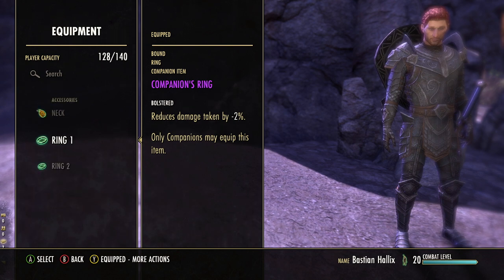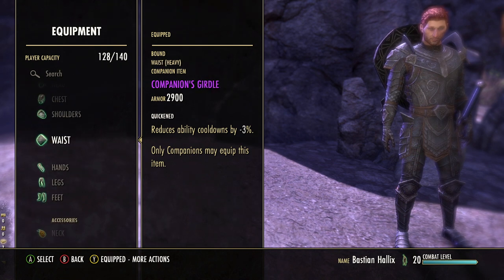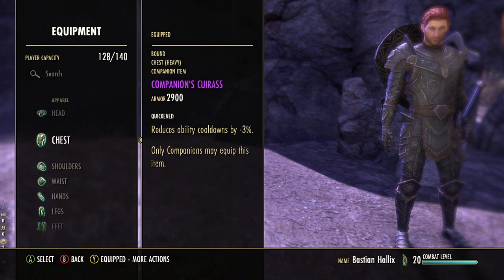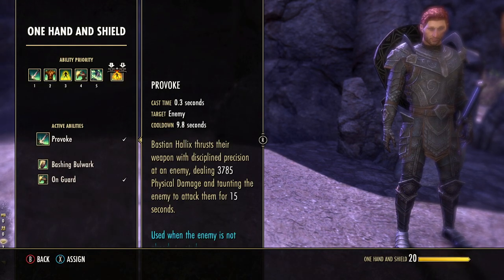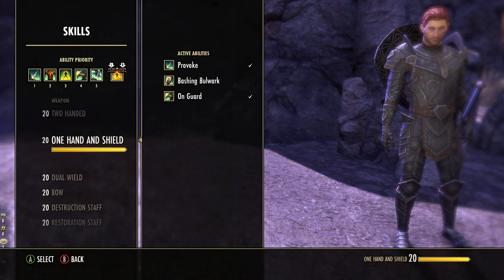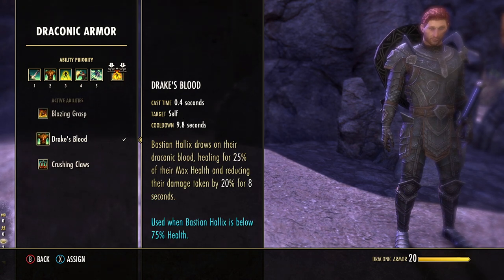For Bastian's tank gear, we're going one-handed shield. The Bolstered trait reduces damage taken — running four or five of those on weapons and jewelry reduces incoming damage by about eight to ten percent. Heavy armor for the tank build as many heavy pieces as you can get, since that improves block mitigation and healing received. The Quicken trait has been very effective on tank builds just to get those abilities back as quickly as possible. For skills, we're using Provoke — the taunt — combined with Drake's Blood, his class Dragon Knight heal, which is a solid burst heal and reduces his damage taken for eight seconds.